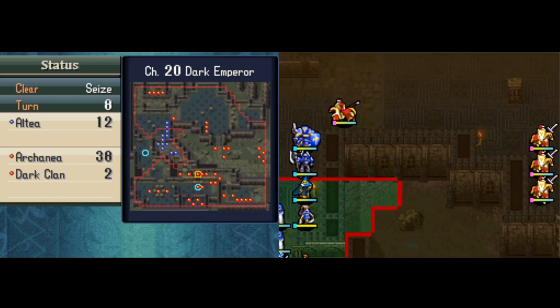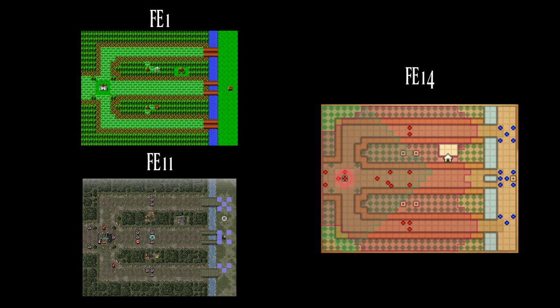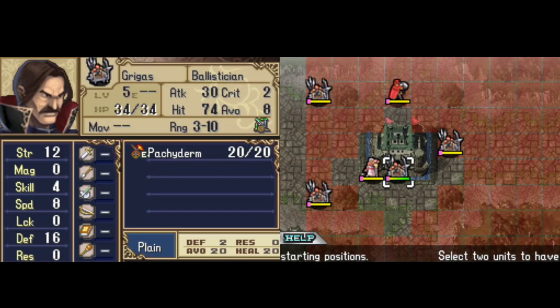Next we have the Wooden Cavalry map from FE1 and FE11, chapter 13. This one they reused for Ballistician Blitz in Xenolog 11 of the Fates DLC. This is another callback, bringing in the Ballistician promotion item for the DLC.